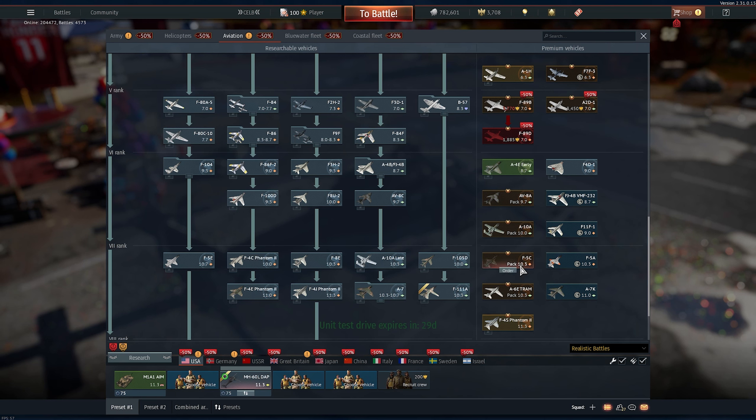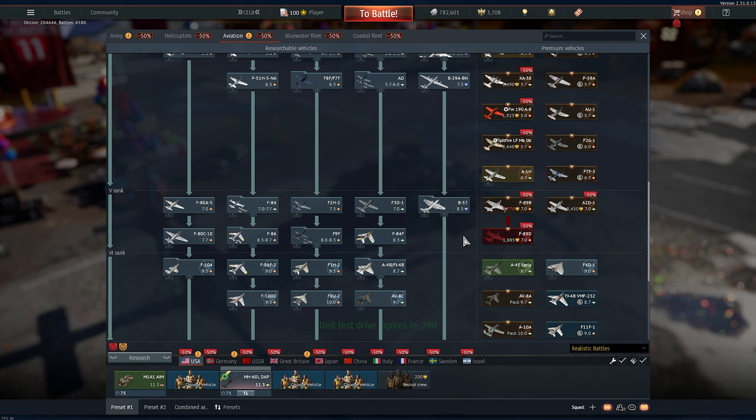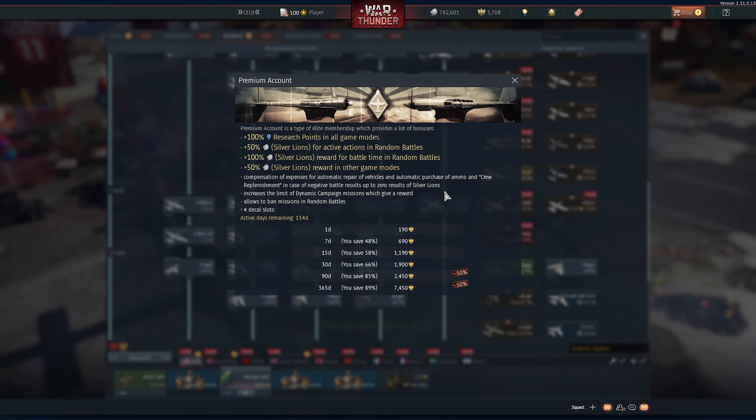Remember, if you're looking at the US tree, there aren't a lot of golden eagle premiums at higher tiers. So if you're planning to buy a pack vehicle or anything like that, wait until the 6th or 7th when we will have the Gaijin Store sales — the Guiding Star sales.